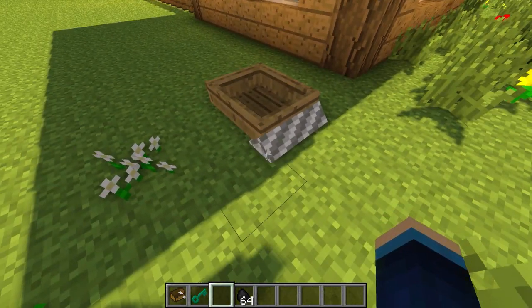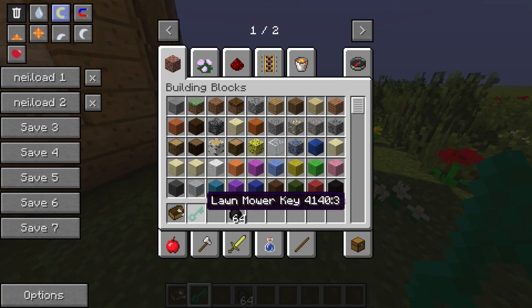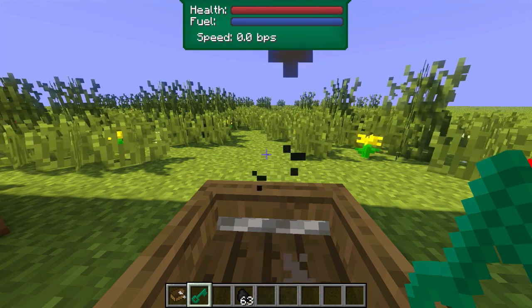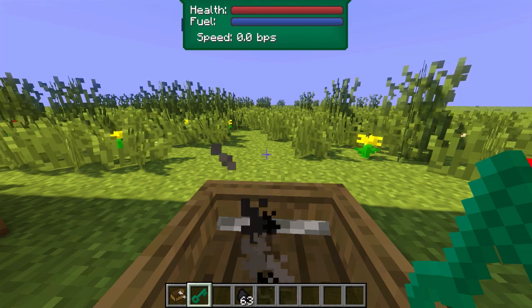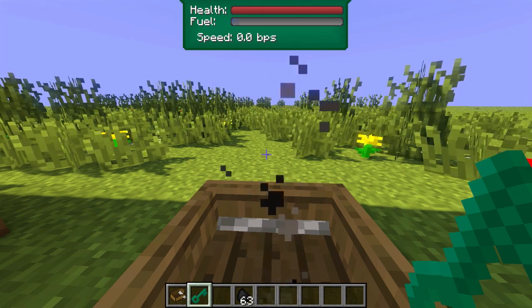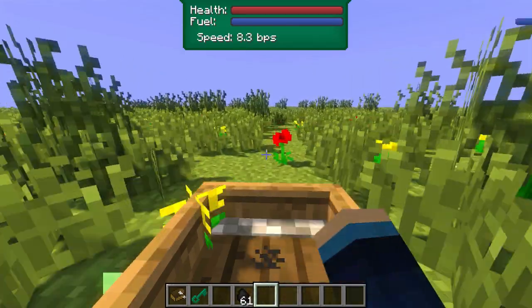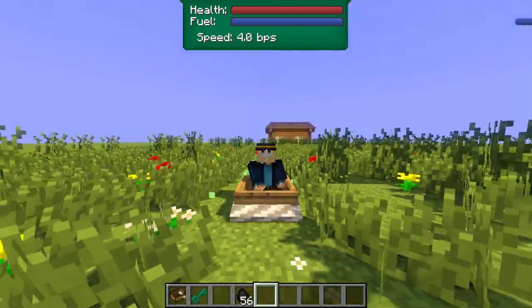I'm placing down this lawn mower now and as you can see it looks exactly the same as a boat, just with a metal blade bolted on the front. To get inside, you hold the lawn mower key and right-click on it. You'll get inside and hear the engine starting. At the top there's a new GUI showing the health of the lawn mower — when health reaches zero it explodes — and a fuel bar that goes down as it consumes coal from your inventory.